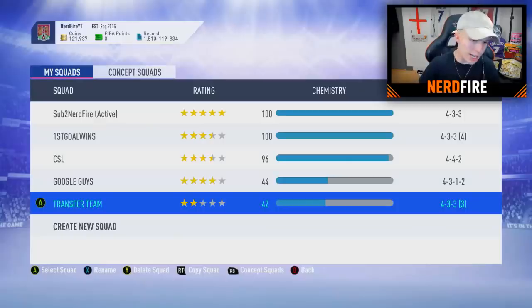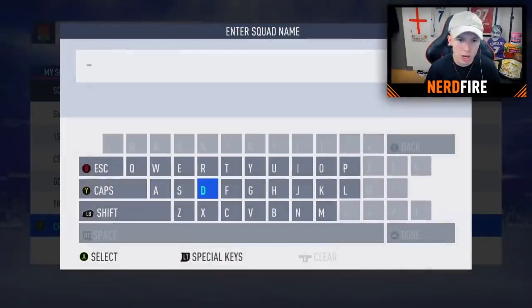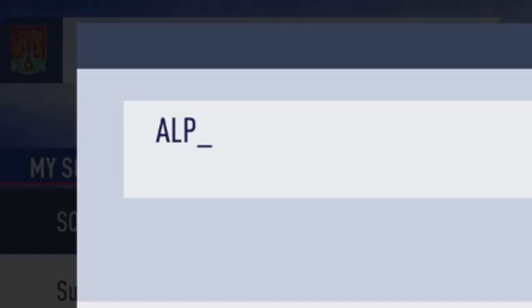On to the squad screen — we're going to create our new squad and call it 'Alphabet Alphas.' Now for the formation, we'll use Siri to pick a random number between 1 and 30, since there are 30 formations in the game. Hey Siri, pick a number between 1 and 30.